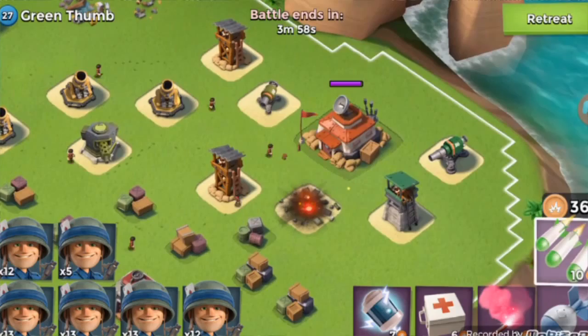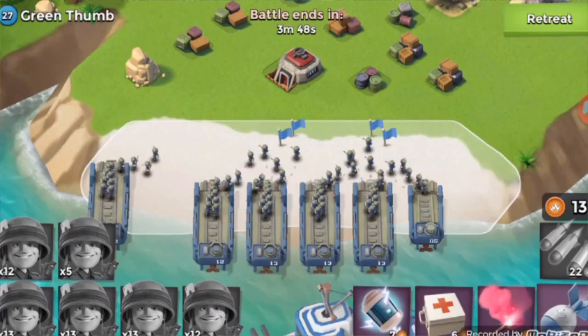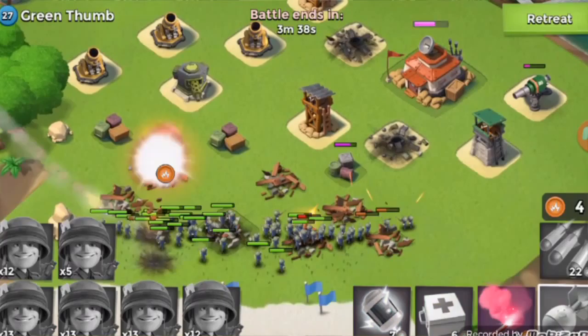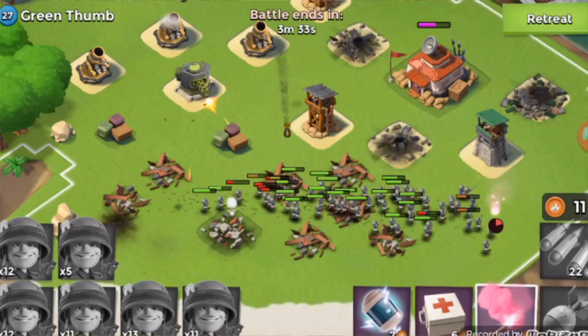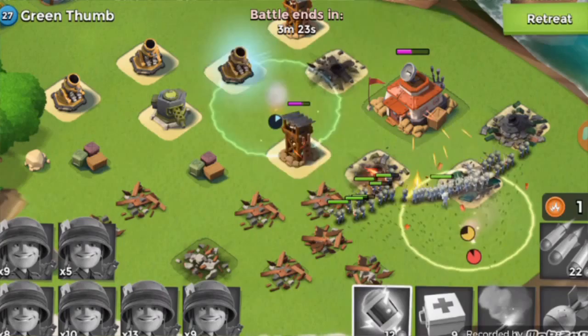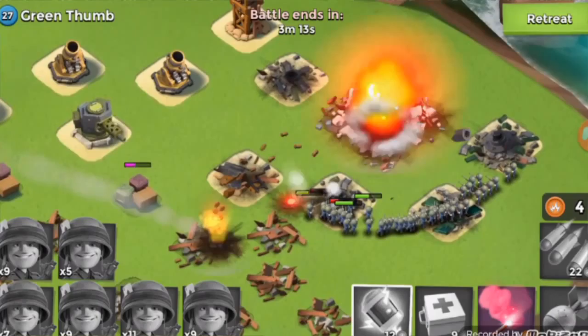We barraged the wrong building — just dropping all our Riflemen, we barraged the wrong building. There's a rocket launcher — rocket launchers are not good news. So let's hit all these guys up because they're in a big pile. We could shock those two buildings. And that HQ is going to go down and we're going to win in a few seconds. There we go — base goes down, we get a gem, we get some loot.